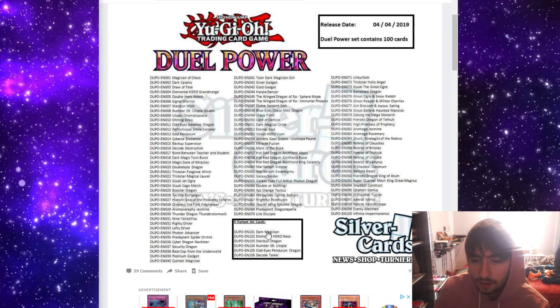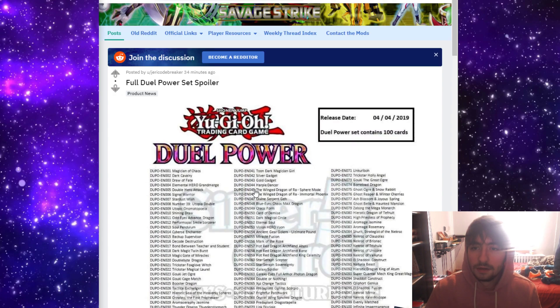I didn't really talk about the promo cards or the variant art cards, because you get them in every set. But the classic Dark Magician, Neo, Stardust, Utopia, Odd Eyes, and Decode stuff — they're just cool. All the artwork looks awesome.